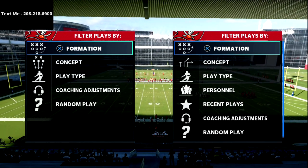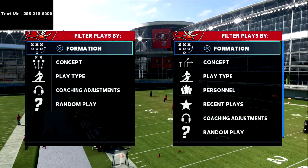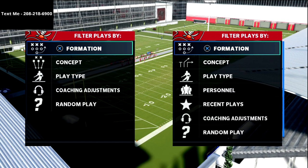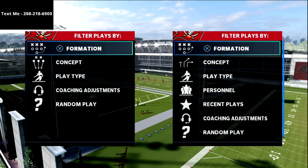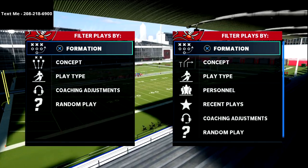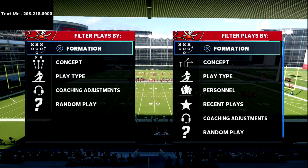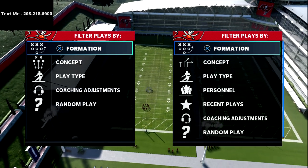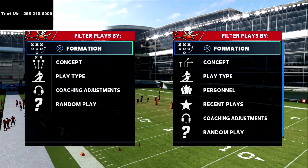Thanks for watching this video — I hope you enjoyed it. If you want the full empty five-wide sealer scheme, you can text me at 208-218-6900 — just text the word 'Madden' and I'll shoot you the link to the playlist. Or if you want to sign up for the text message membership, we release free offenses and defenses every single week to members. We've released over 20 schemes in Madden 21 for free to those guys, and if you want all the free schemes for Madden 21 as well as future schemes for Madden 22, that's how you can get signed up.